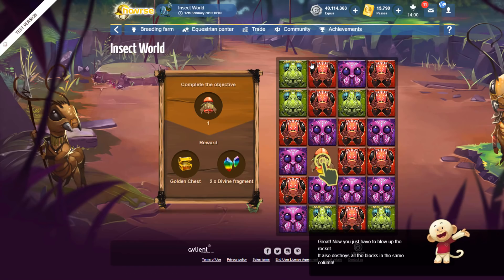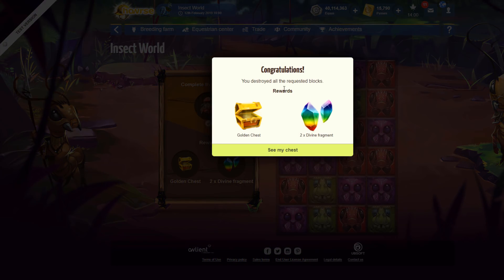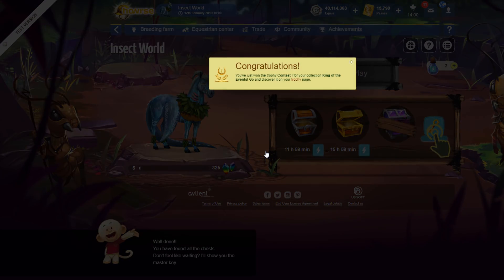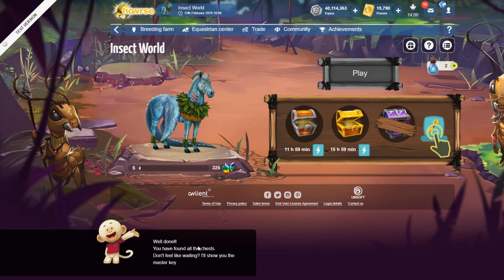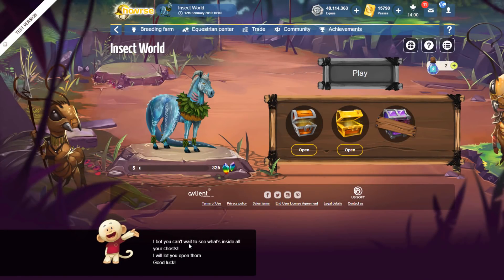So if I click this, it's going to break all of the ones in this column. Congratulations — I got a horseshoe and some other items. Well done, you found all the chests. Don't feel like waiting? Here's the master key — this unlocks all the chests at once. I'll let you open them — good luck.